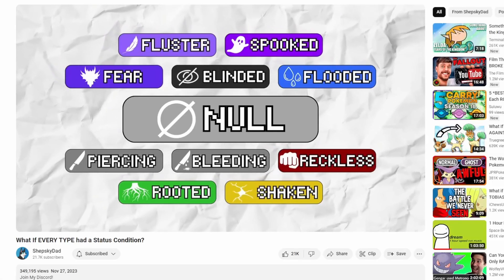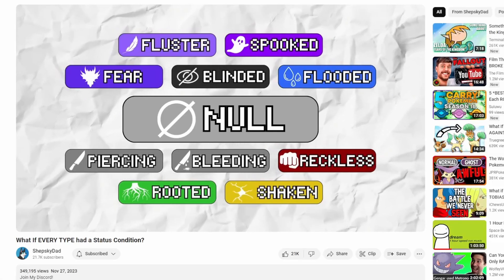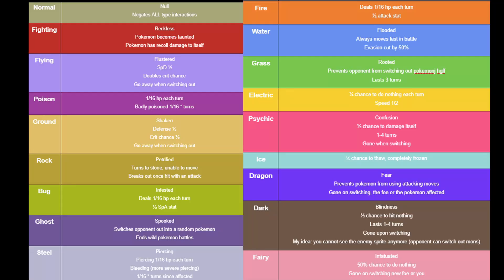A YouTuber by the name of ShepskyDad recently made a video giving new status conditions to every type, and it got a couple of views, so I'm gonna implement all these types in the game.